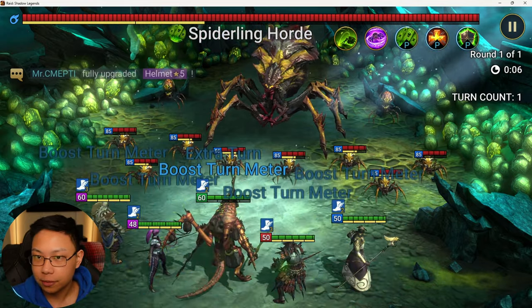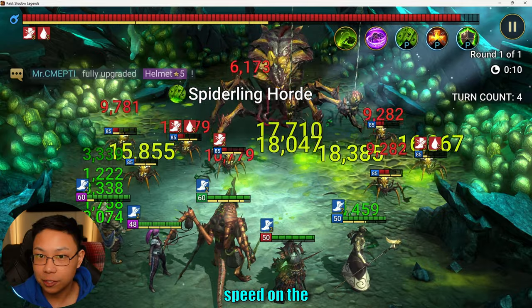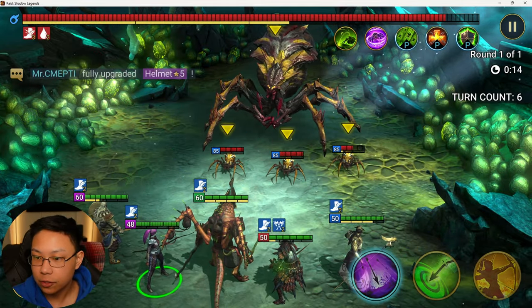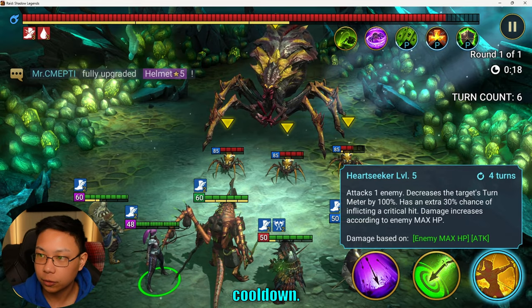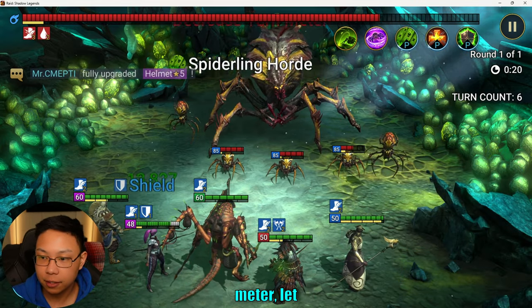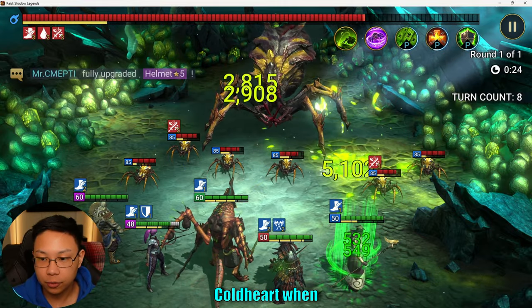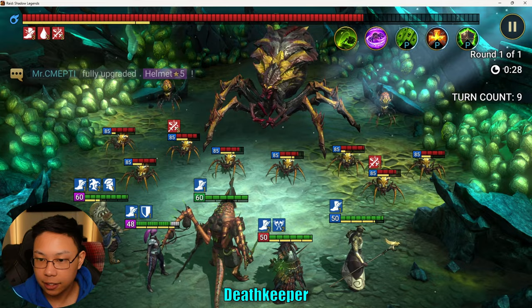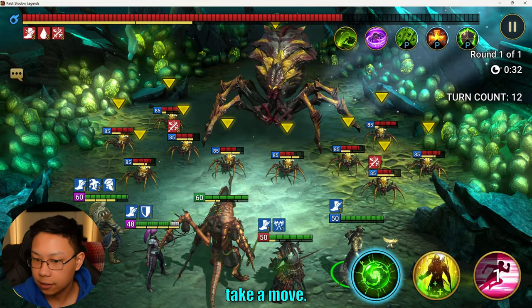So we get turn meter boosts. Nekmothar is nice because we have Leech — got lucky with him. We also got the decreased speed on the spider. Here we have Coldheart — you can see it is on a four-turn cooldown. We're going to push back the spider's turn meter and let this go on auto. We'll revisit Coldheart when she hits her turn again. Deathkeeper is putting up his taunt and the unkillable in case anybody does try to take a move.